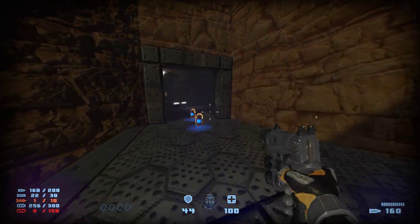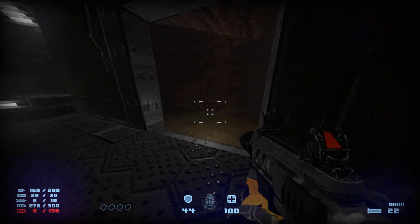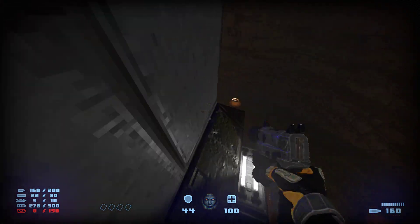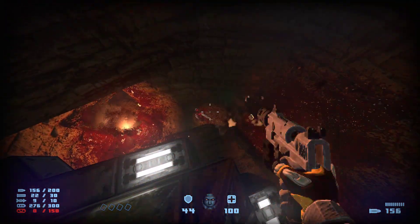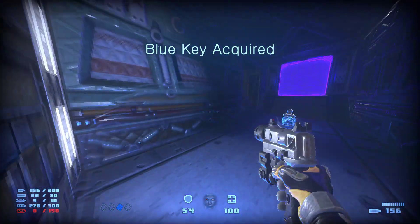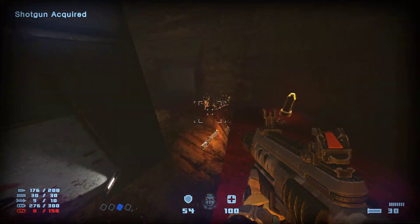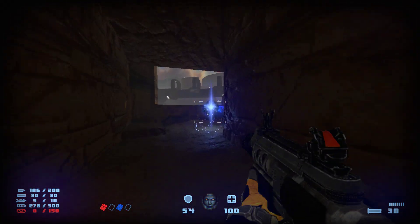Go back up. Grenade launcher — that'll be a very useful weapon in boss fights. You want to get ready to shoot some explosive barrels near enemies. Jump on this and then another one right there. Grab the blue key from up here. Down this path, get the red key — two keys in one spot.